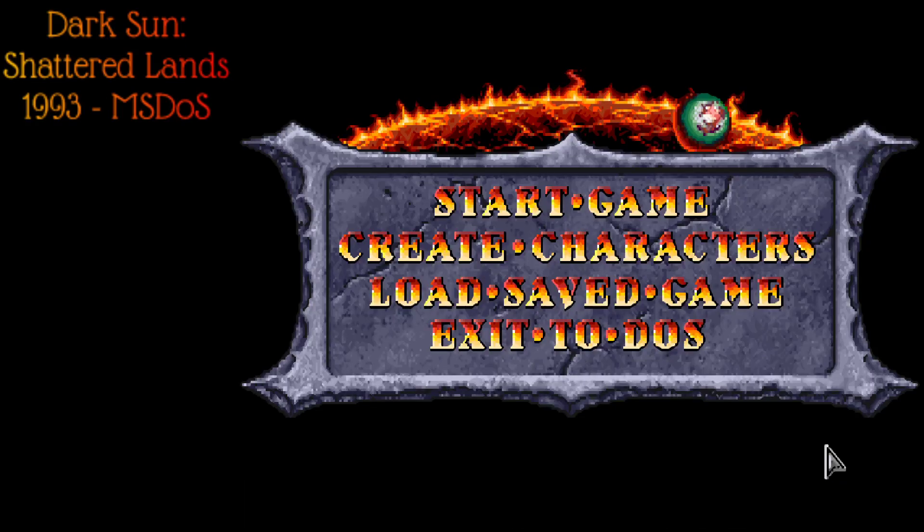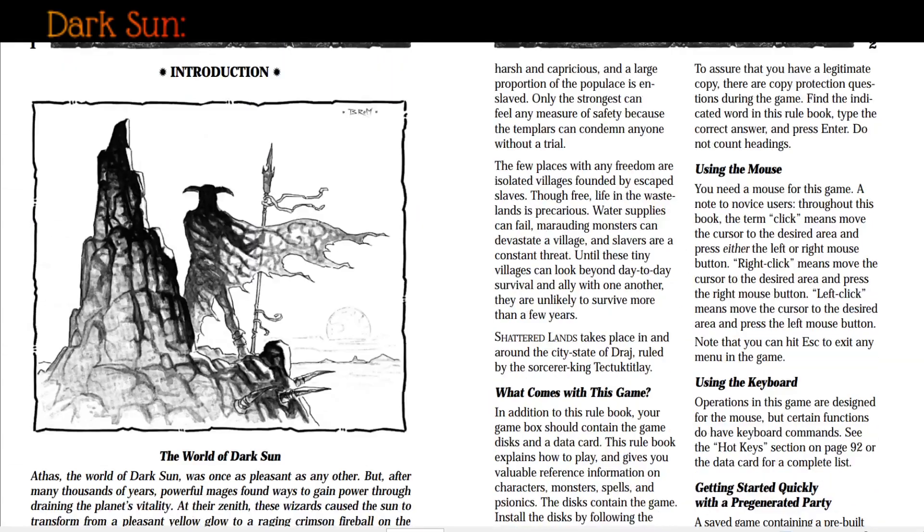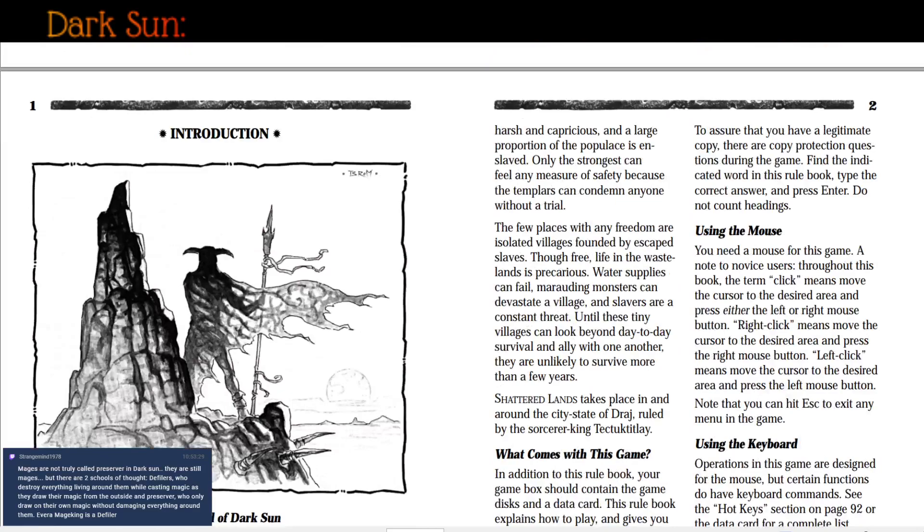We'll begin the game in just a second, but first I want to show off the manual introduction. Although times are changing and the game covers some story, there's still quite a lot in the manual you won't know if you don't read it. Athus — the world of Dark Sun — was once as pleasant as any other, but after many thousands of years, powerful mages found ways to gain power by draining the planet's vitality. At their zenith, these wizards caused the sun to transform from a yellow glow to a raging crimson fireball. The seas evaporated and were replaced by huge basins of silt.